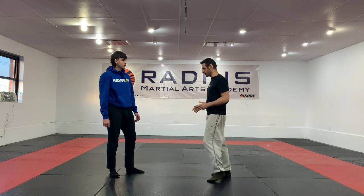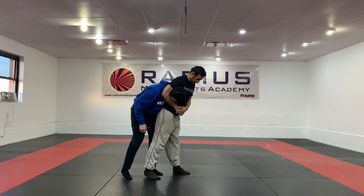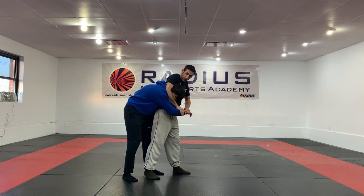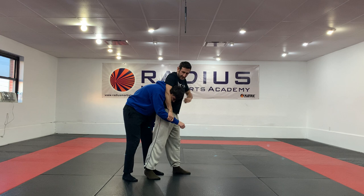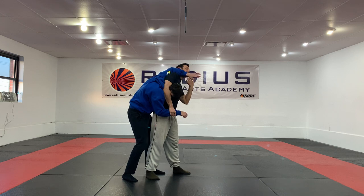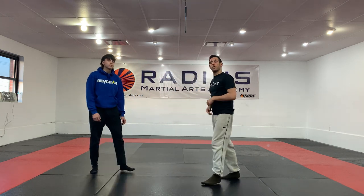I can go even deeper than that and get into rear chancery. From the side position, I turn right around so I'm back to back with him and his head is here. He's going to try and fight this hand, so I grab it and control it. In rear chancery, he hasn't got much option — all he can really do is use his other hand, reach right over the top and around to fight me. That's his escape.